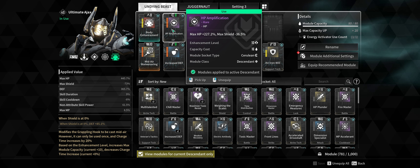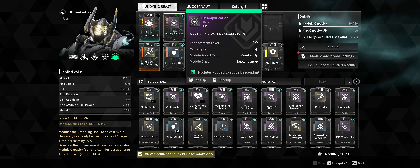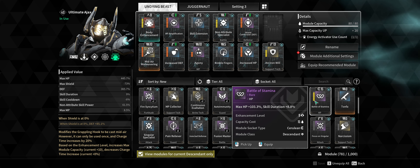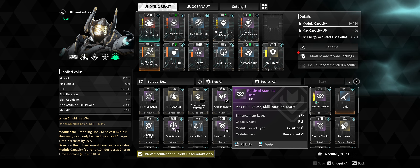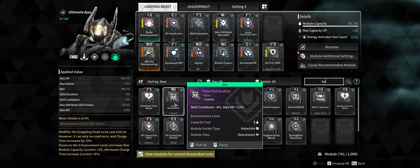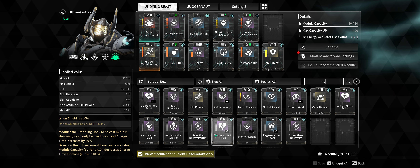Starting from left to right in the module slots: HP Amplification gives me a max HP boost of 227.2%, but it also decreases max shield by about 36.5%. I was using Battle Stamina before, which leaves about 100 HP on the table but gives skill duration of 8.8%. I haven't found another HP module I'd prefer in that slot. You could also try Time Distribution, but you're still not hitting high HP numbers, so play around with it.